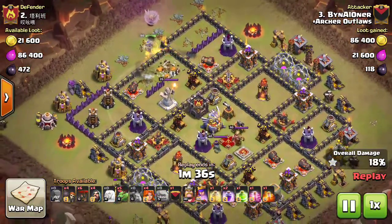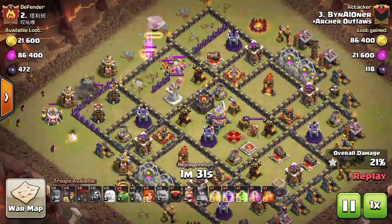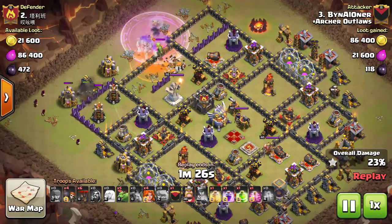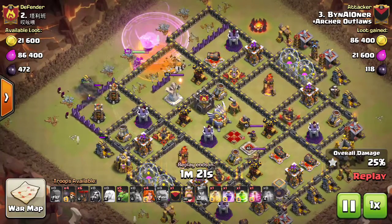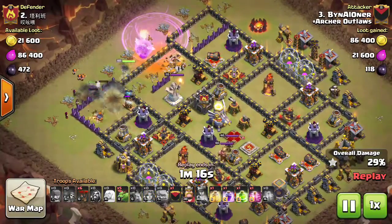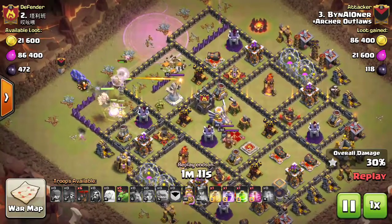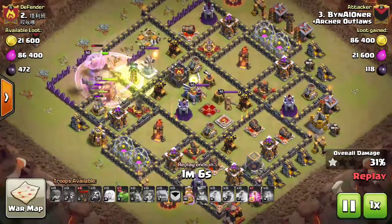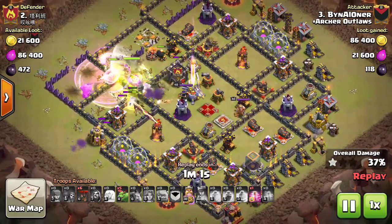The queen continues her walk. He brings in a golem at 9 o'clock — the two Bomber Towers work on it but their low DPS doesn't do much. The queen lures out the clan castle, he pops the ability and drops another rage to get her back up as she takes it out. He creates a wizard funnel at 9 o'clock, brings in wall breakers, valkyries, and the Barb King. Healers switch to the golem to tank while bowlers jump into the core with a final rage.